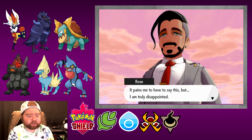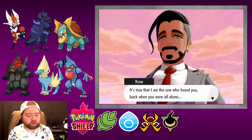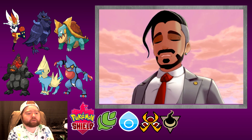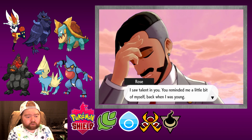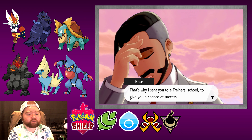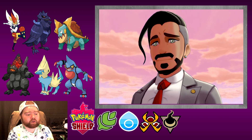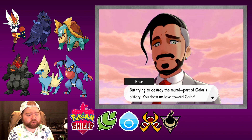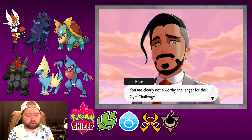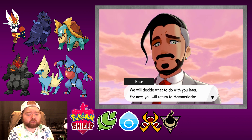I wondered what you were up to when you asked to borrow Chairman Rose's Copperajah. I can't believe you tried to use the Chairman's Pokemon to destroy a historical site. Who cares for some ancient ruin when the next thousand years are at stake? How did you expect to support the Chairman with that sort of thinking? It pains me to say this, but I am truly disappointed. I saw talent in you — you reminded me of myself when I was young. That's why I sent you to a trainer's school. But trying to destroy the mural — part of Galar's history — you show no love towards Galar. You are clearly not a worthy challenger for the Gym Challenge.